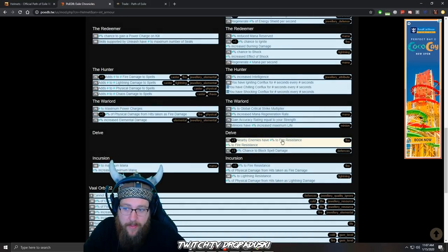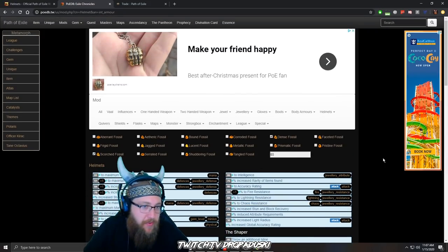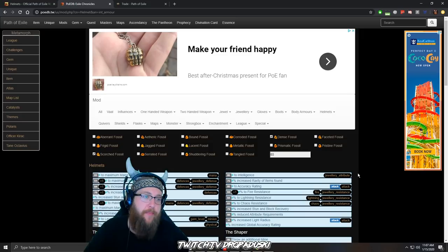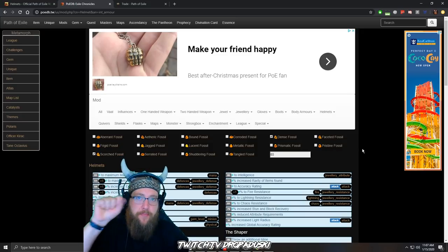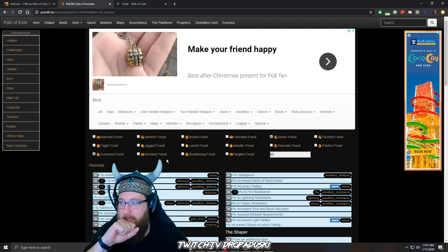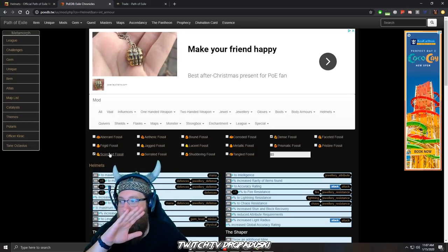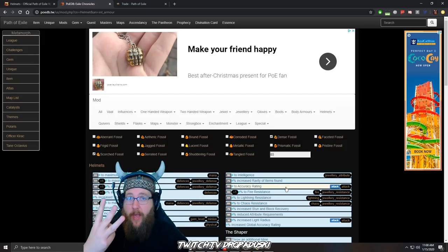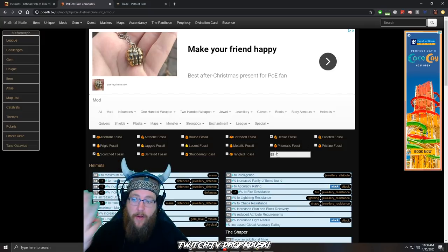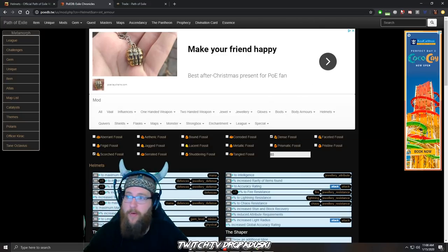We really want that negative fire resistance — this is our GG mod. You could do three fossils, but I don't like to muddy the pool personally. I want as many chances at the negative fire resistance and energy shield as possible. You could throw in an elemental fossil to try and get other resistances, but I think dense and scorched is the best approach here. So we've done our enchant, got our base, done our quality, figured out which fossils we need — dense and scorched — and now we're going to roll this item.